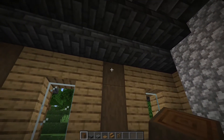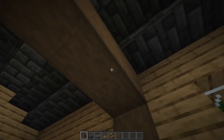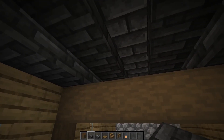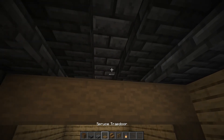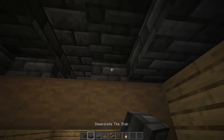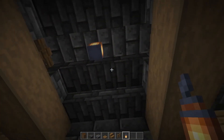Then we'll take our stripped dark oak logs and place them as crossbeams where our already existing logs from the frame are. Then take your deepslate tile slabs and place them right here with a spruce fence in the middle. Do this for both crossbeams. And to finish off the interior of the roof, we'll add a lantern in the middle of these crossbeams.